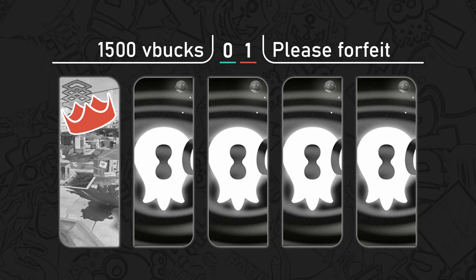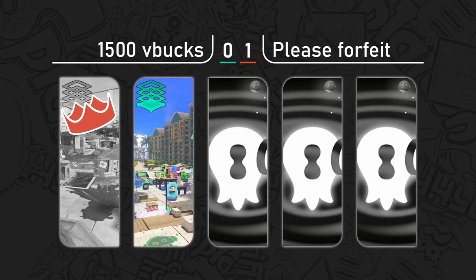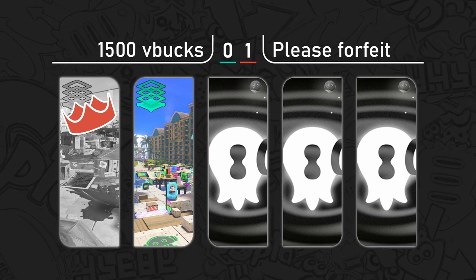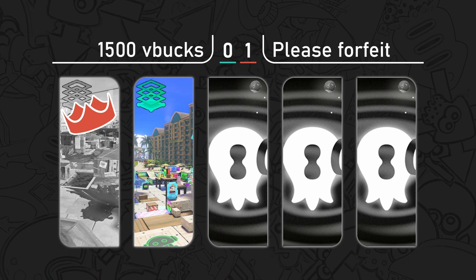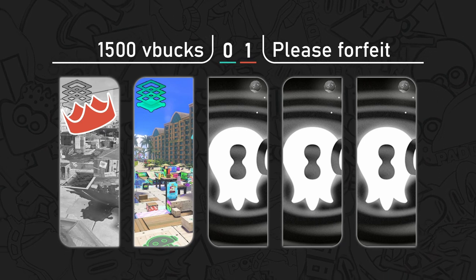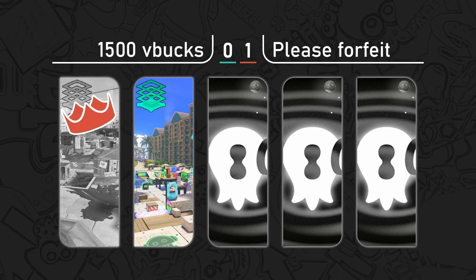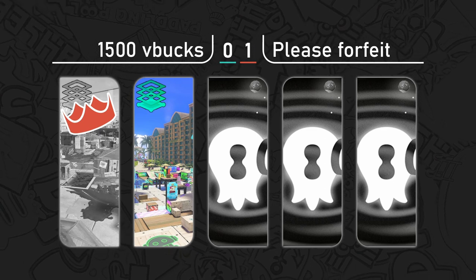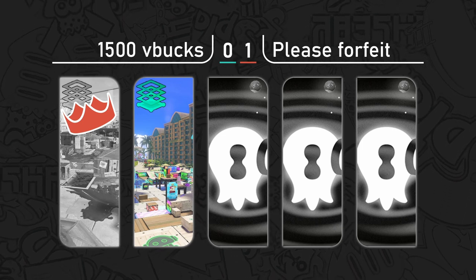We see Splat Zones Mahi-Mahi again — I feel like those are just the counter picks we're going to be seeing in this set as well, since we saw Mahi-Mahi and Hagglefish in the last set before the bracket reset too. These teams are going to stick with what they're comfortable with, and it was a pretty dominant win from 1500 V Bucks on this map before — so they'll stick with it. 'Don't mess with what works' is their mentality.